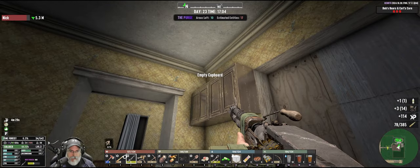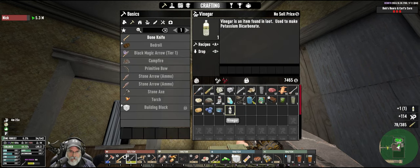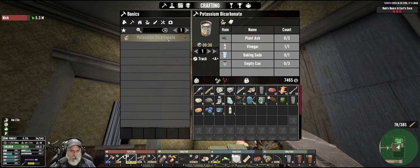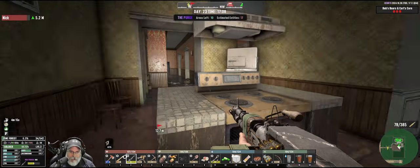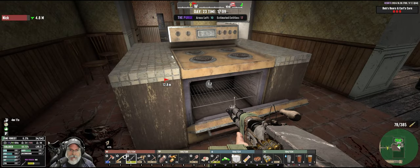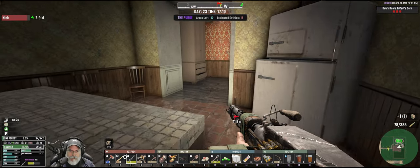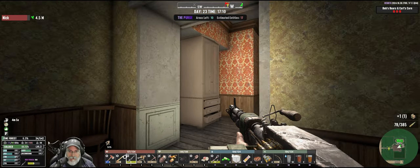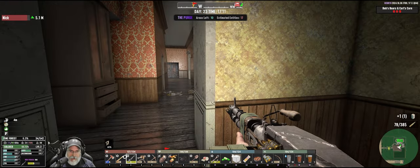Let's see what's in these cupboards - oh, that's vinegar. What is that used for? Potassium bicarbonate - what is that used for? It's a fire fighting powder. There's probably going to be a zeke in that closet right there; there usually is in this POI.